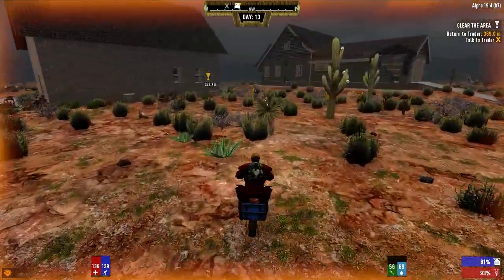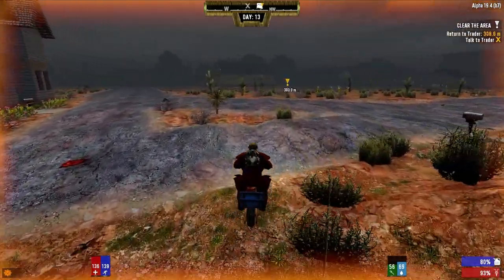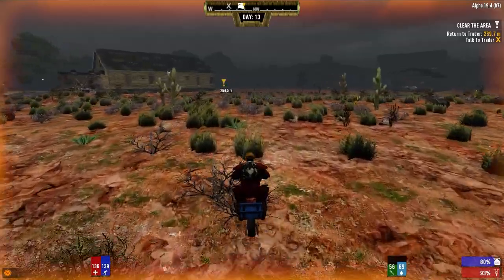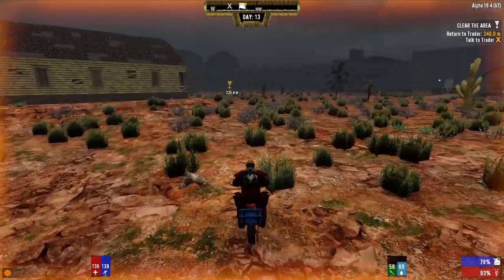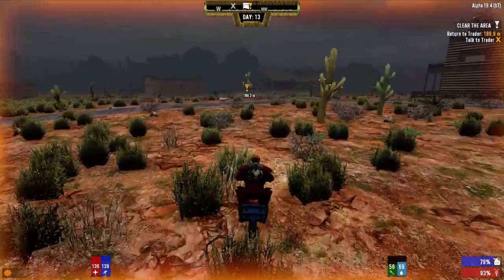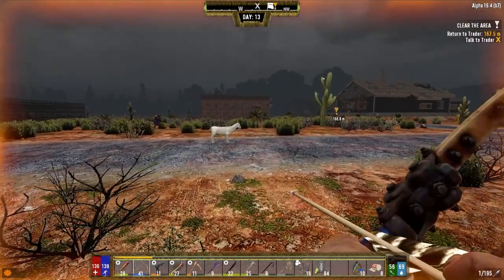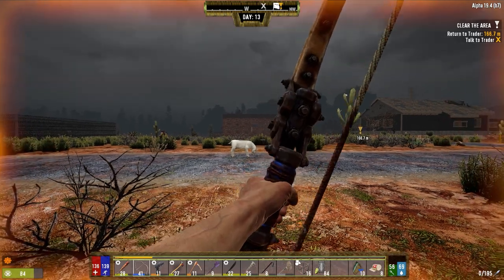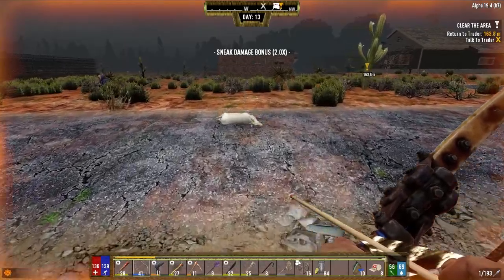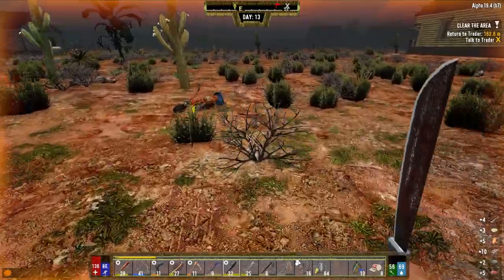I really want to get the chem station up and running today, though. With the chem station up and running, once we find a lot more books, we'll be able to rip through the rest of the class quests really, really quickly. Alright, let's get the goat here. Apparently the head is not really the head. Gonna make some goat curry tonight.